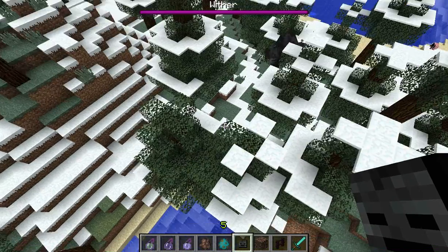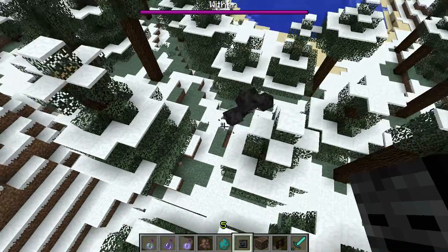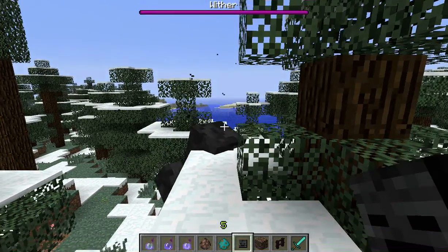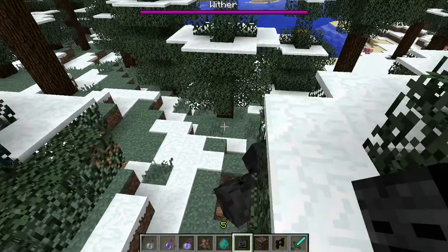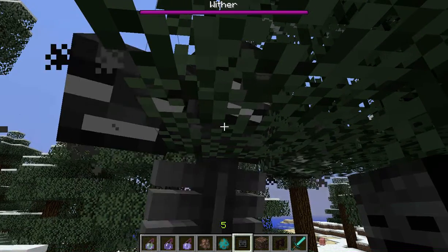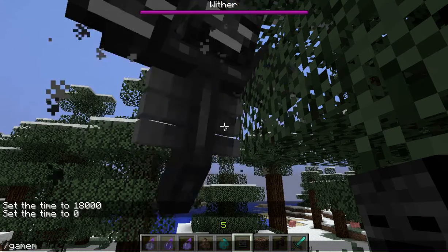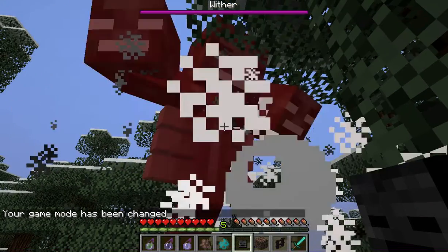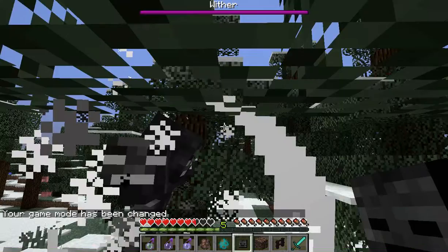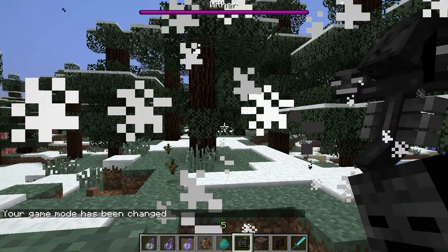It is a very powerful boss mob, which has just got stuck, which is lovely. Now that it is actually stuck, we can have a look at it in more detail. You can see here it does look pretty strange and scary — pretty freaky. And if I actually go on survival, it will pretty much just nuke me. It is just going to rain explosives on top of me. I am going to quickly switch back to creative just before I die.